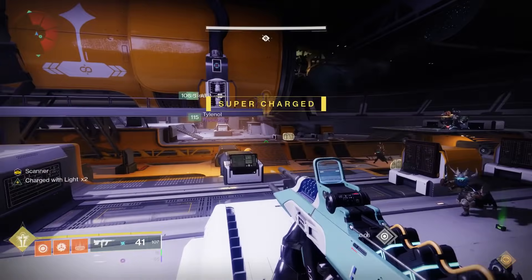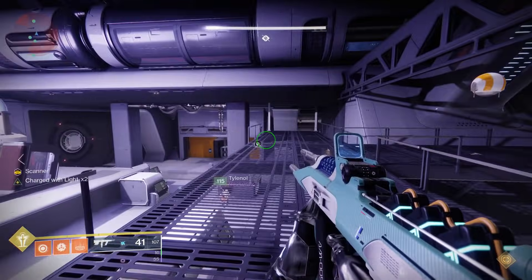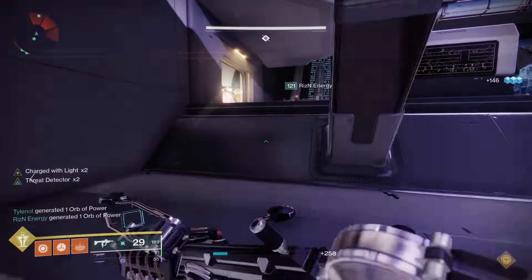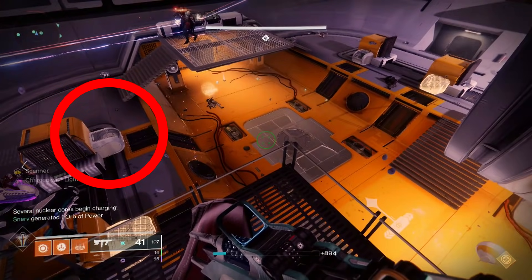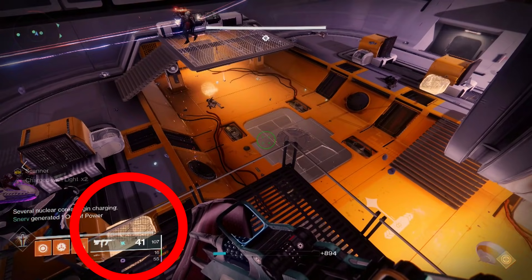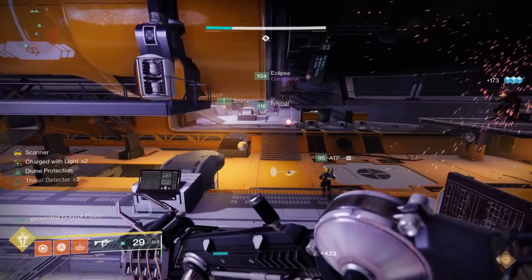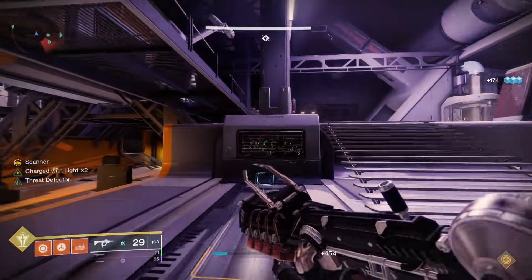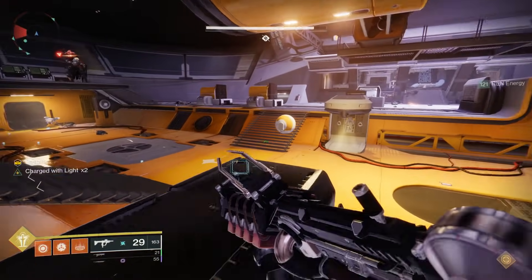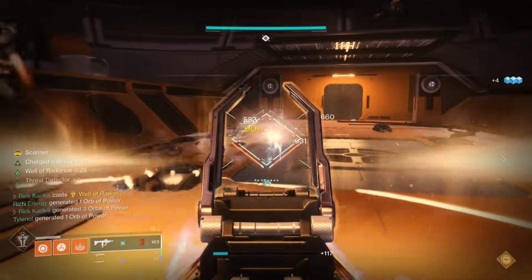All three buffs need to be performing specific actions. When you have Scanner, your job is to figure out which of the different devices to put nuclear cores into. There are four different devices, and two are glowing yellow. So I call out, if they're both on the right side I say right one, right two, or both right. If it's both of the ones closest to the boss, that was L2 R2 for us. It doesn't matter what you designate these as — make sure everyone knows that designation and Scanner is going to call out which ones to utilize.